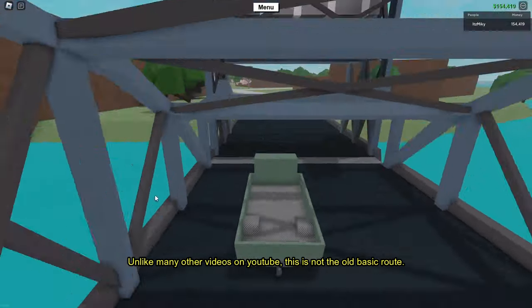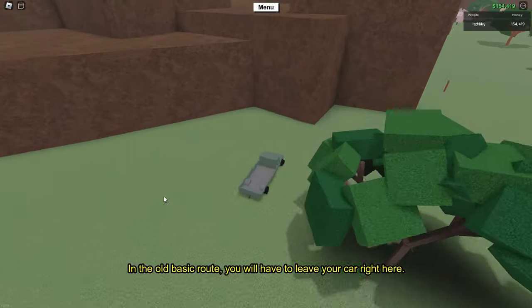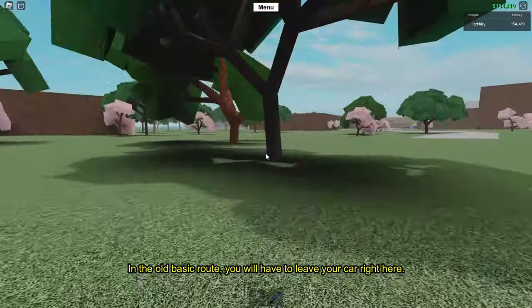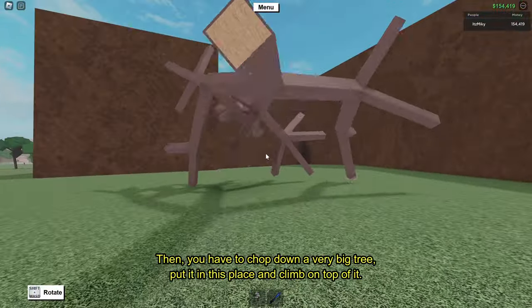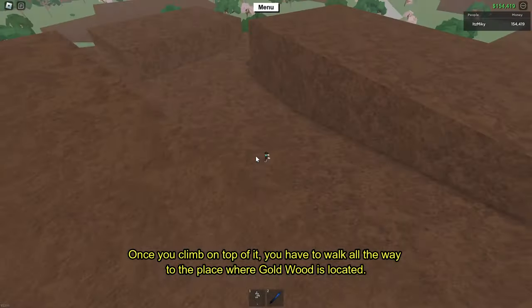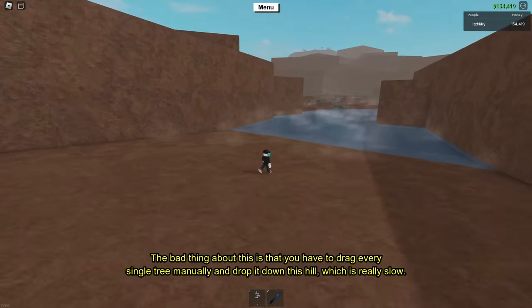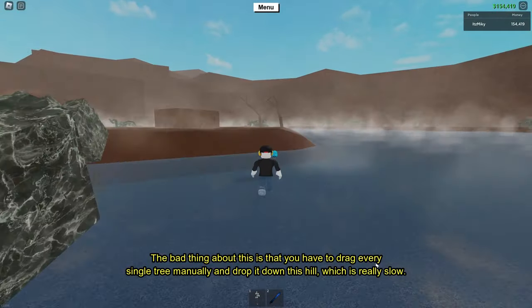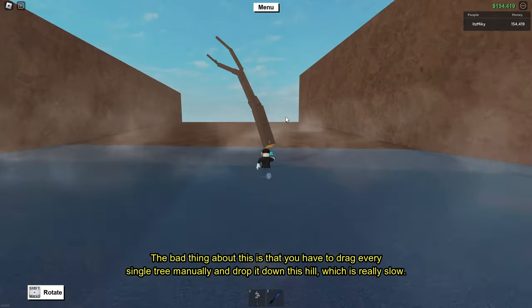Unlike many other videos on YouTube, this is not the old basic route. In the old basic route you will have to leave your car right here, then you have to chop down a very big tree, put it in this place and climb on top of it. Once you climb on top of it you have to walk all the way to the place where gold wood is located. The bad thing about this is that you have to drag every single tree manually and drop it down this hill, which is really slow.